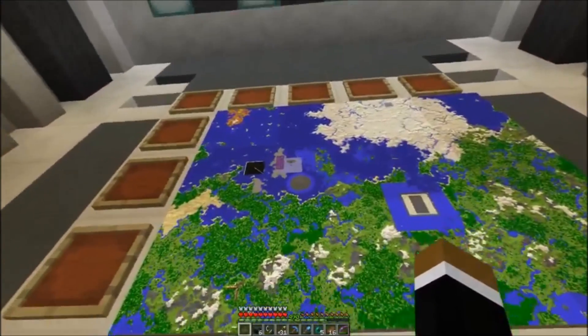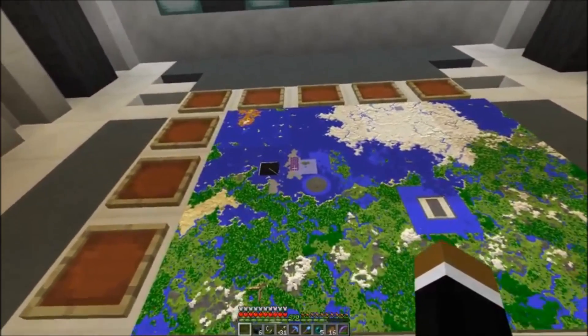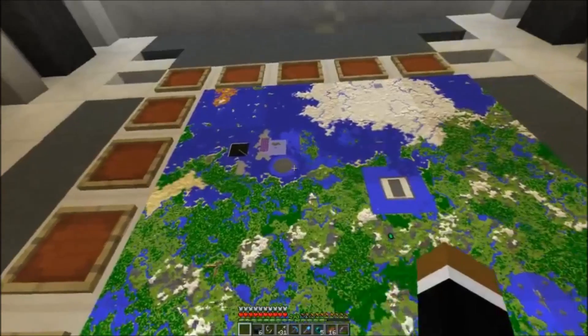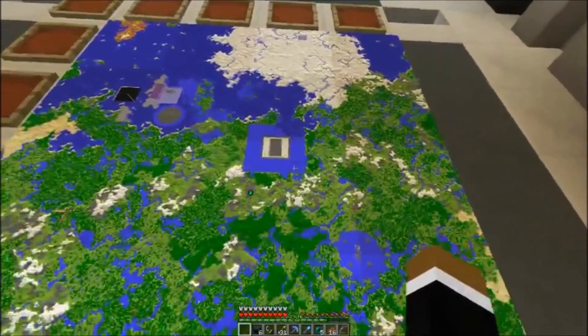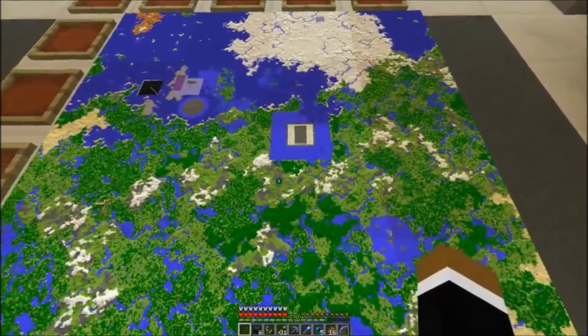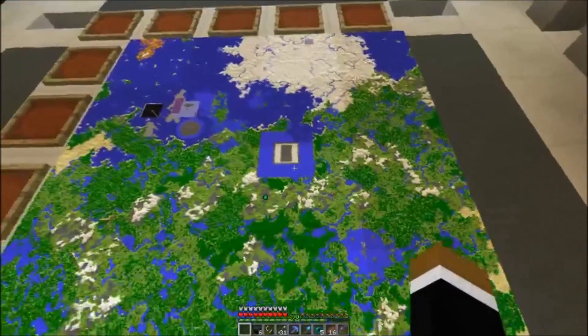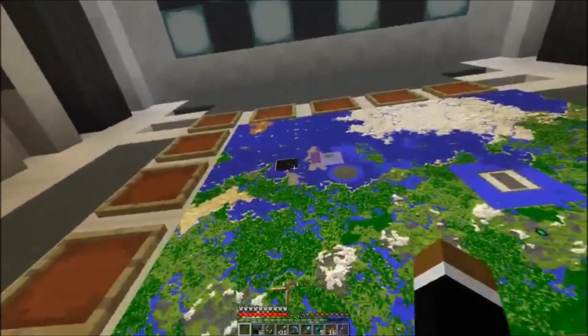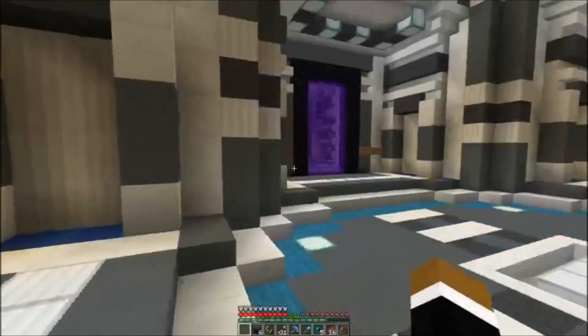That's our spawn area with the mushroom farm. That's the big mob farm with the guardian farm below. This is the perimeter for — I don't know if I want to spoil it yet, what it's for. And here's the witch farm. Those are the main projects. And this is the nether bat farm — the big square.